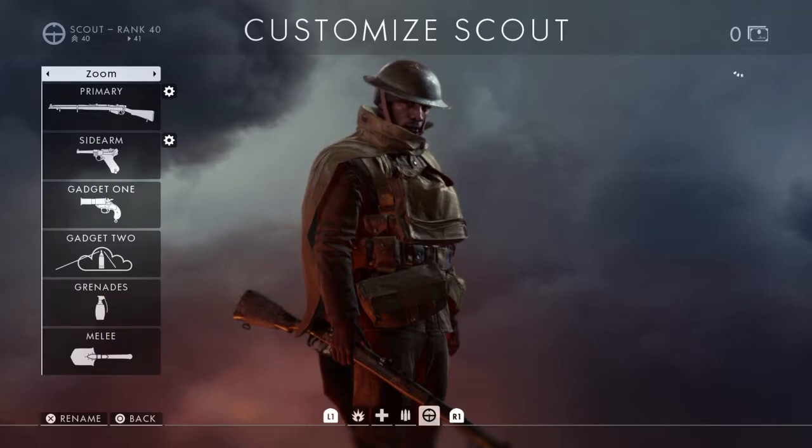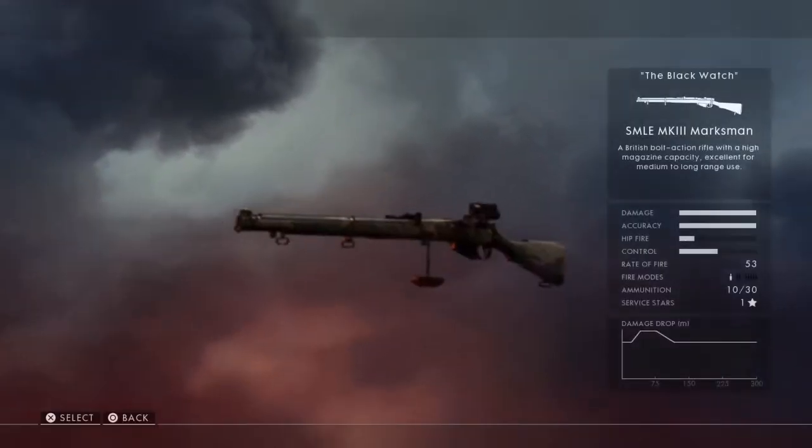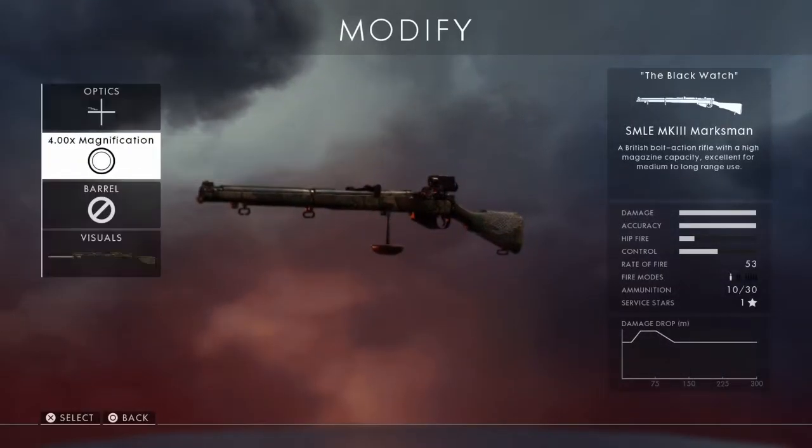On the zoom loadout, I've got the Sniper Marksman scope — times four magnification, that's the max it goes. Now, if you're using times four magnification or less, you will not get a scope glare, so people can't see you from a mile away. Anything more than four and you'll be glinting your sights at them constantly. It's good to have a four-times magnification scope to stay more under the radar.